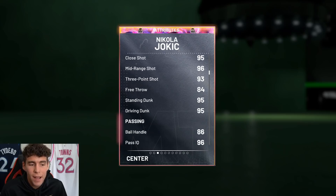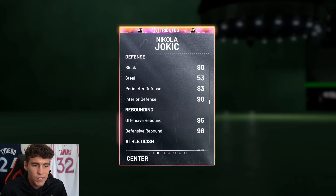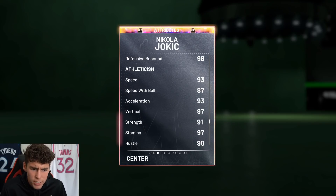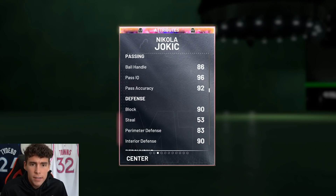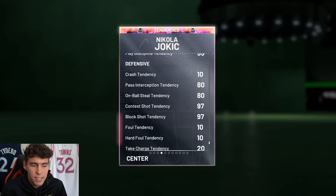Look at the Jokic card: seven feet tall, 250 pounds, 93 three-ball, 95 driving dunk — talk about a glitched card. He's an 86 defensively, 90 block, 90 interior, great rebounder, 93 speed, 83 lateral quickness — similar to the Dirk Nowitzki card. If you're going to run this card in a competitive setting, the Defensive Kobe Grinches is probably the best shoe for Jokic, and he has 100 driving dunk tendency.